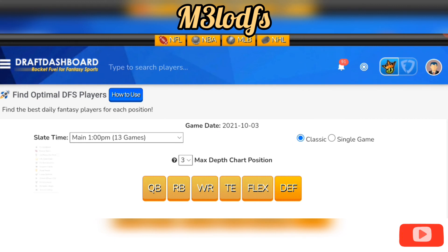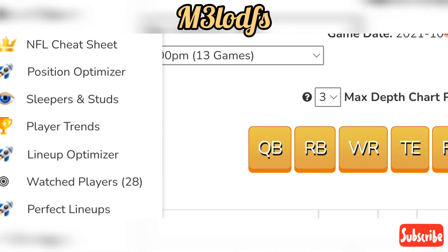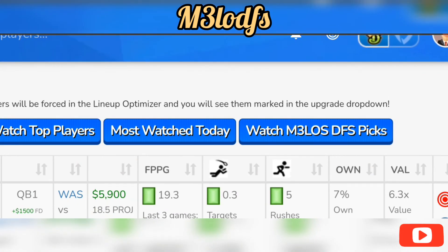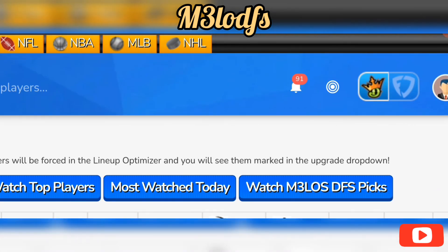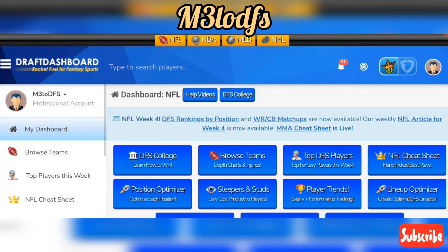Those are my spots for week four. If you like the plays, give a thumbs up. If you want access to my player pool, click the link — it's only a dollar for up to 30 days. Once you sign up, access the NFL cheat sheet, sleepers, and studs. Click on watch players to get access to my player pool and make quality lineups for DraftKings or FanDuel. Love y'all — collect that bag, it's MelDFS, stay blessed, and I'll see y'all in the next video.